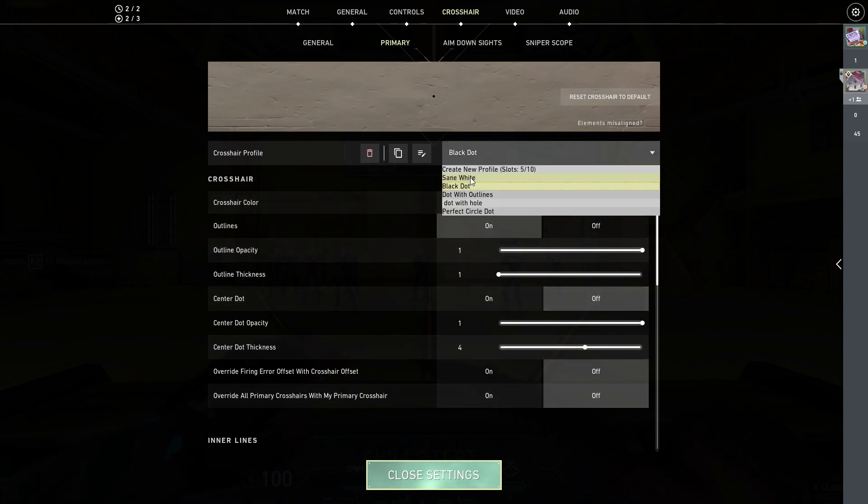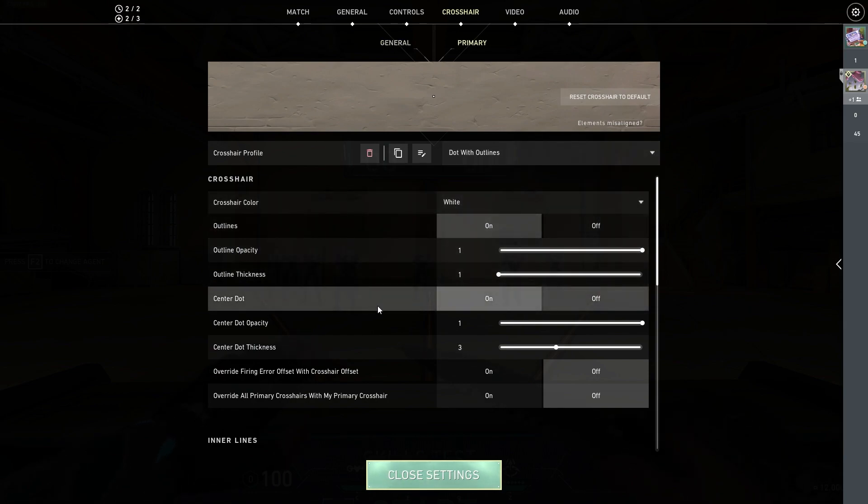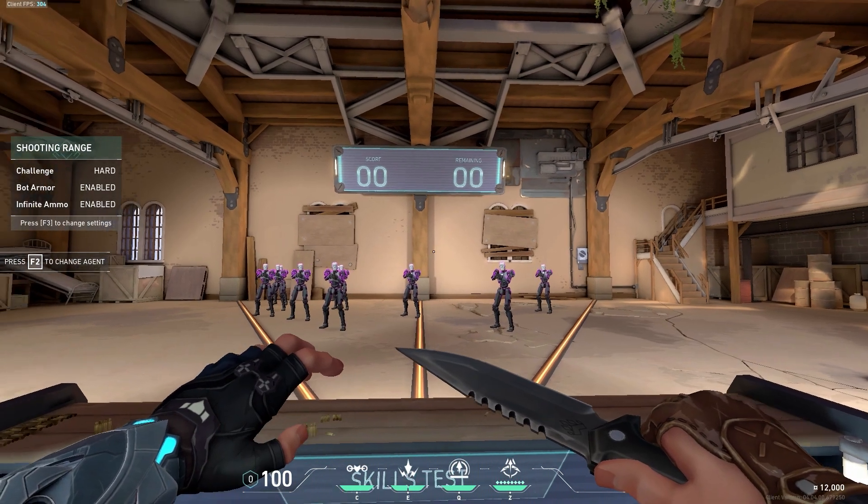If you want this cream crosshair, which is very simple, just turn on outline 1 1, and turn on center dot 1 3 — which is very basic.